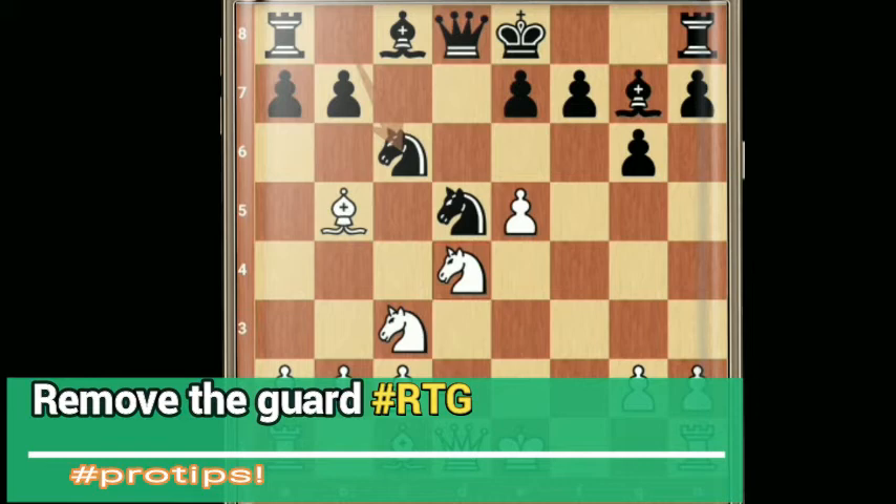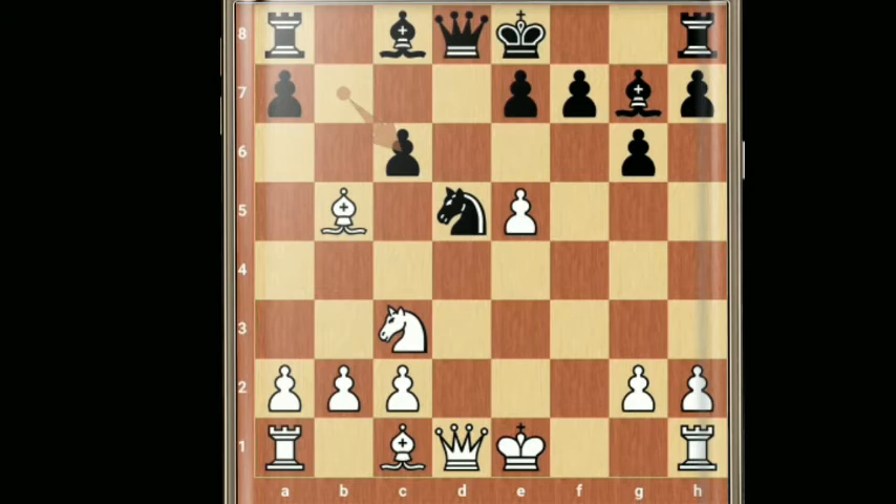Then simply knight to c6, b takes c6, bishop takes c6 check — a double attack — winning a piece.